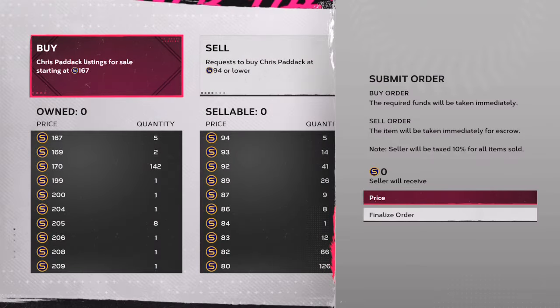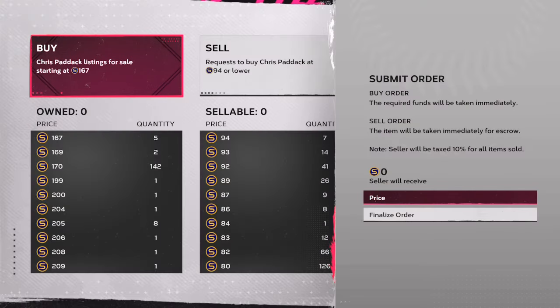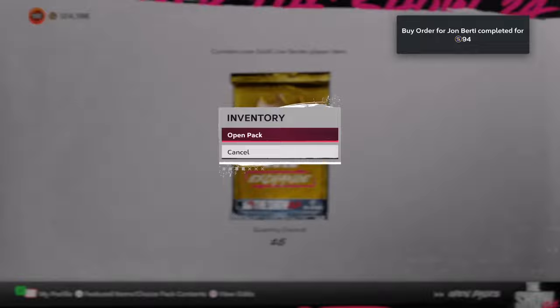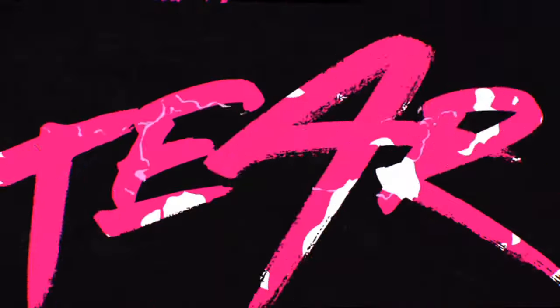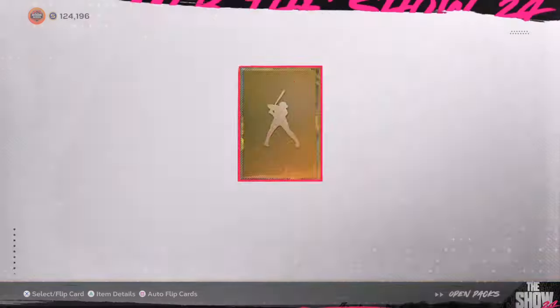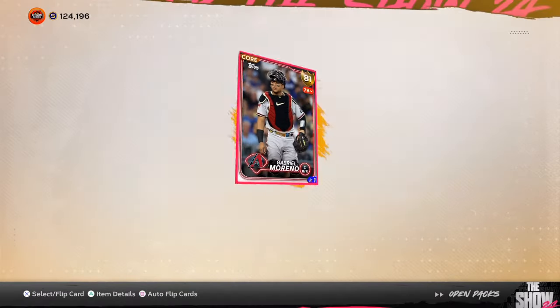If you have players you're sure are going to go diamond, you can hold them. I don't take that chance — anything 2,700 stubs or higher, I sell off for the guaranteed profit. Cards like Gunner Henderson: a lot of people think he's going to go up, but his past 14 to 20 days have been terrible. I think he's going to stay at 84 overall. He deserves diamond, but I don't think SDS is going to give him that bump. So over 3,000 stubs, I'll take that guaranteed profit.